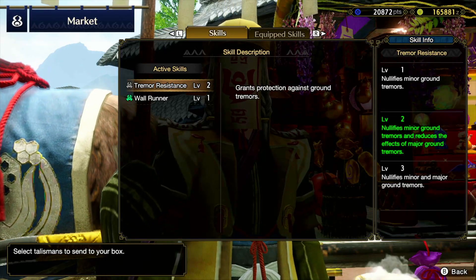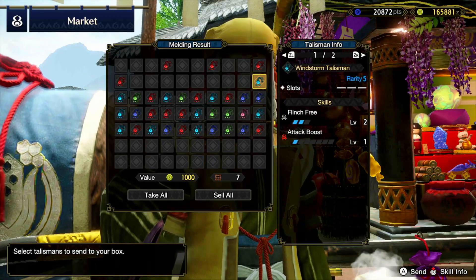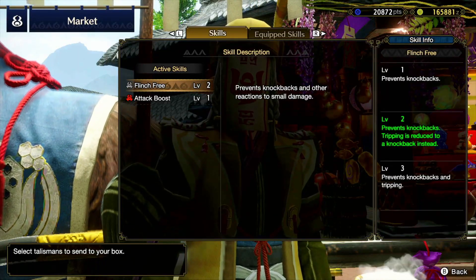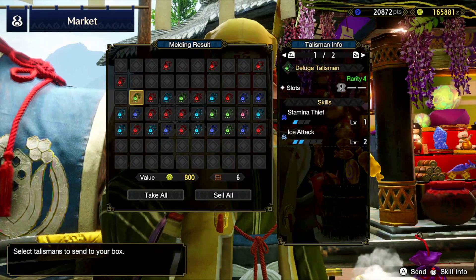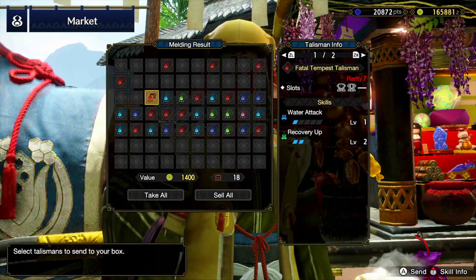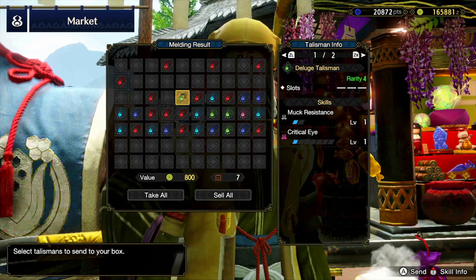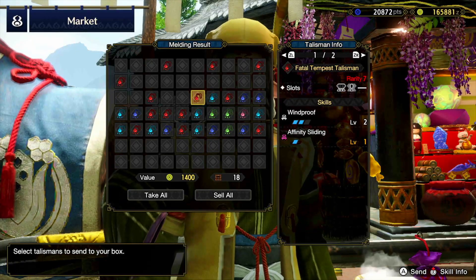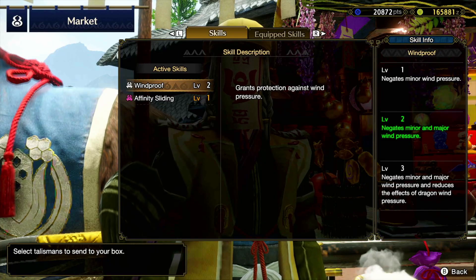Tremor resist for minor and major ground tremors — also not too useful. Flinch free resists knockbacks and tripping. These also have no slots, which isn't helping at all. Recovery up, water attack — not as impressive again. Punishing draw, critical eye on a rarity four — not that useful. Wind proof and affinity sliding.